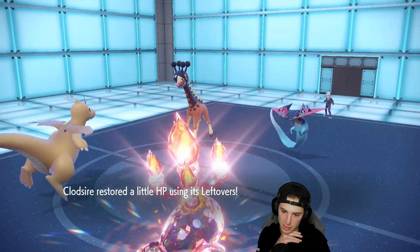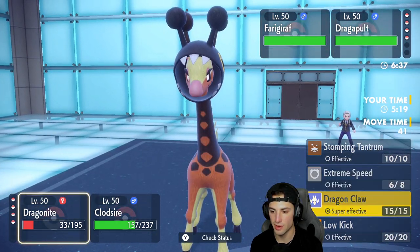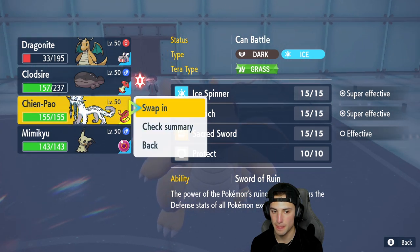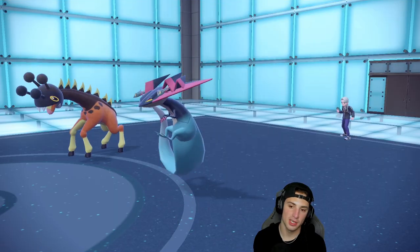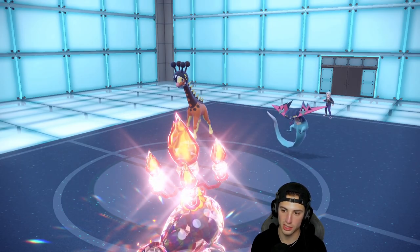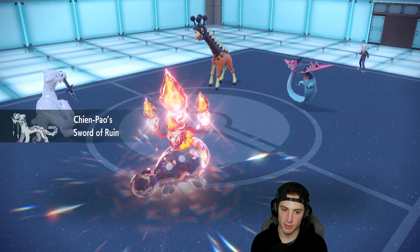We're Choice-locked into Extreme Speed, which is a problem. But since the opponent is Choice-locked into Phantom Force, I might as well swap Clodsire out for Chien-Pao and then Stockpile again. That's my play all day, because chances are the opponent goes for Phantom Force into Clodsire's slot instead of Chien-Pao's. That works out fine — we'll get the Swords of Ruin going.